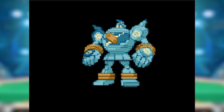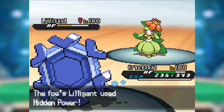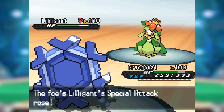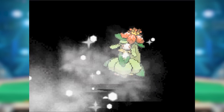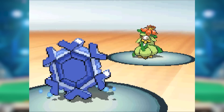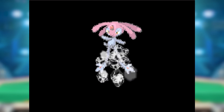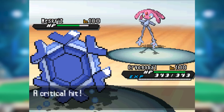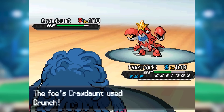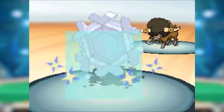Cryogonal even turned the opponent's hail to its advantage — suddenly it could use Blizzard as STAB, allowing it to really crush Ghost types attempting to block its Rapid Spin. Cryogonal always wanted more than four moves at a time, so Frost Breath Cryo was born. The idea was to combine Ice Beam and Haze: Frost Breath always scored a critical hit, fairly reliably cutting through special defense boosts to beat Quiver Dance Lilligant and Swords Dance Escavalier without needing a move slot on Haze. Frost Breath was 40 base power in Gen 5, so with the double-damage crit it hit 80 — significantly weaker than Ice Beam's 95 base power at the time, but the extra utility made it potentially worthwhile for stall teams.